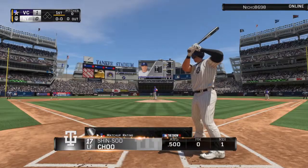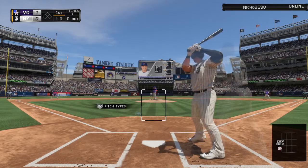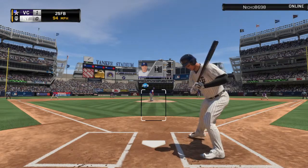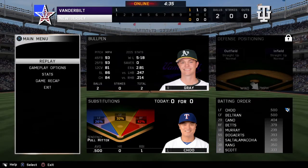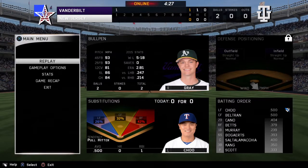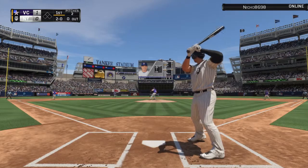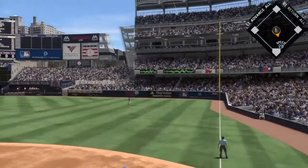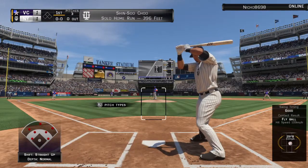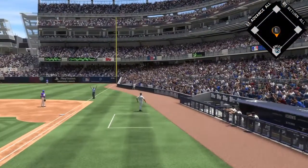Shin Suu Chu comes to the plate to lead things off here in the bottom half of the first — left fielder. There's a first pitch curveball trying to come back to the outside corner, didn't get it — ball one. And that's too high, ball two. The 2-0 pitch — oh, and this just jumps off the bat to deep straightaway right field. You can pretty much forget about this one, that is a long home run. Carlos Beltran, batting second, center fielder — a solo home run to lead off the bottom of the first. This ball game is tied at one.